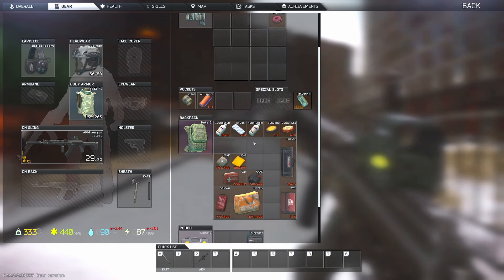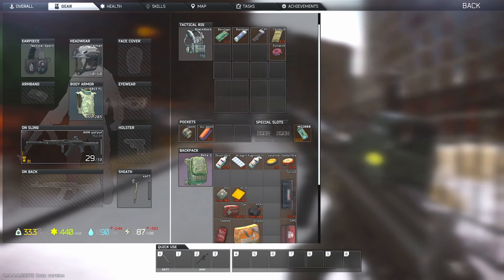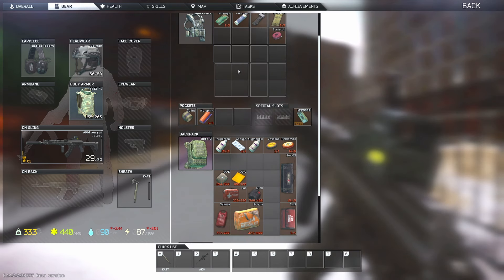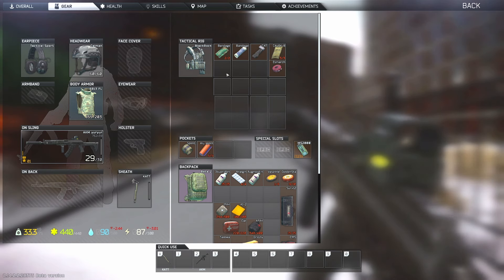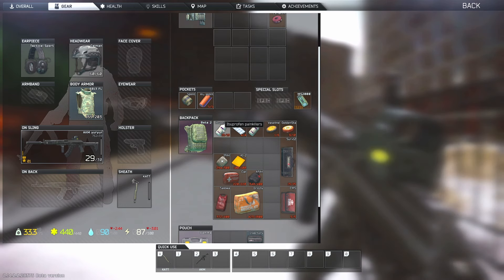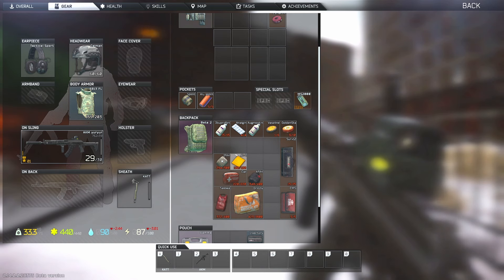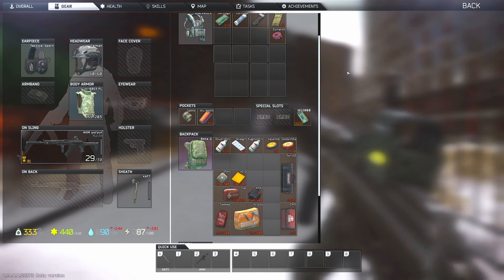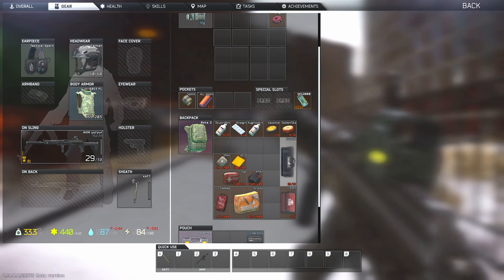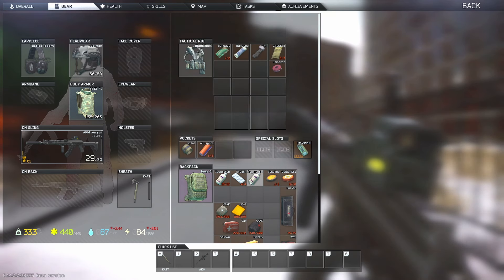Tarkov has a wide variety of medication. You have things for stopping bleeding — there are different levels of bleed: a light bleed and a heavy bleed, and you need different products to combat them. There are splints because you can break your legs. There are painkillers. And then you have your actual healing products — things that bring your general health back up. And then you have your surgery kits; there are two different types.